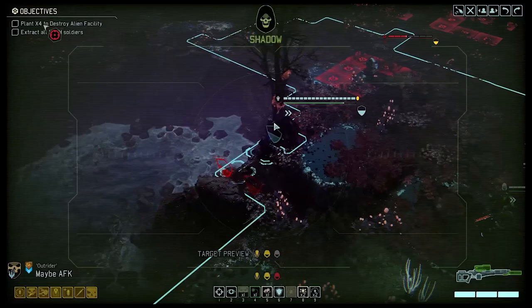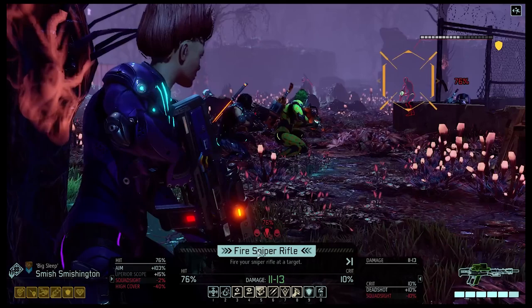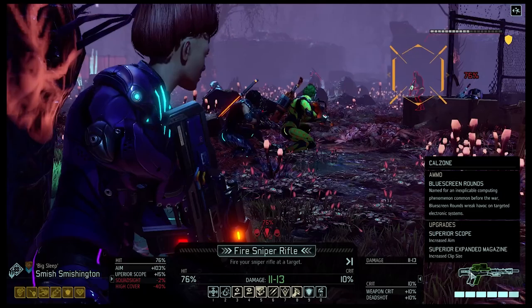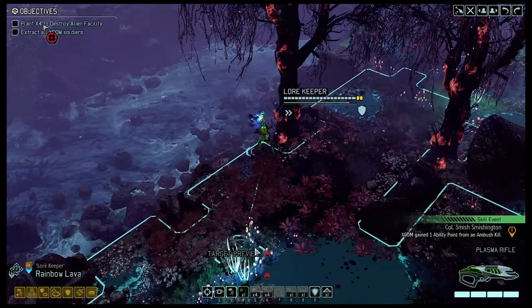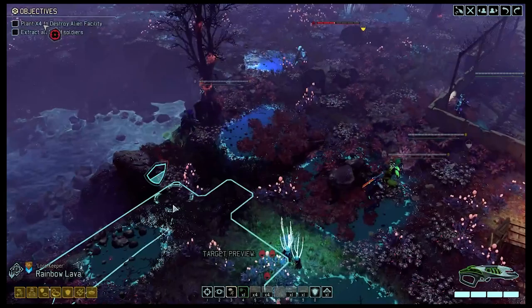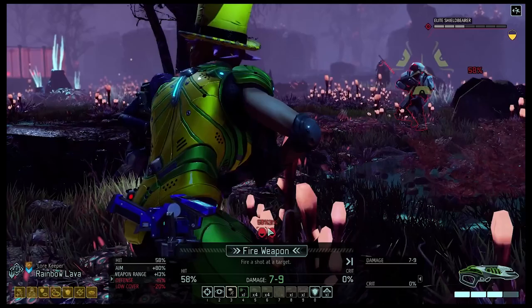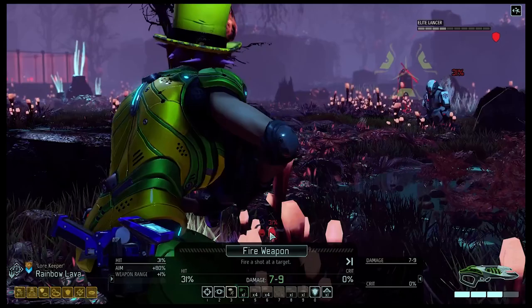We're going to take a few minutes to look at combat now. I'm not going to do anything comprehensive — that would probably be an hour-long video unto itself. Let's just cover some really basic concepts that a person could work on and learn from over time. So as an example, we have a turn here where there are three enemies: one is a Specter, one is a Shield Bearer, and one is a Lancer. Of those three, the only one who is guaranteed to attack and try to do physical damage — putting one of your guys in the morgue or infirmary — is the Lancer. The Specter and Shield Bearer, on the other hand, are guaranteed to not do damage on that first turn. So when you're prioritizing enemies, definitely go for the Lancer first.